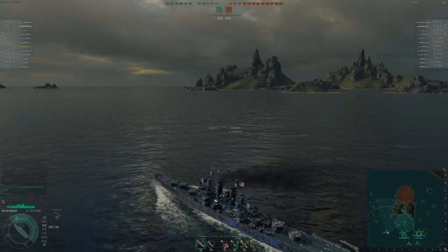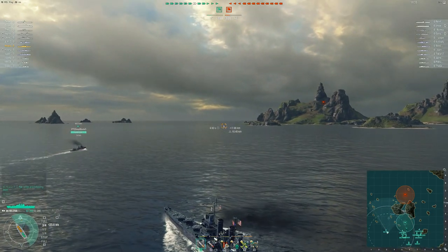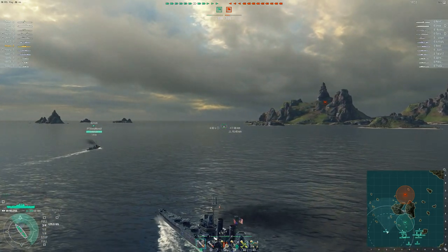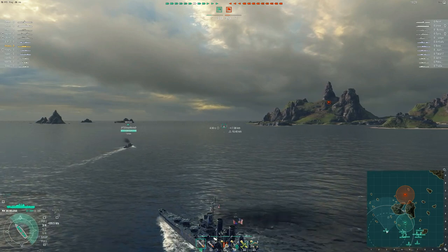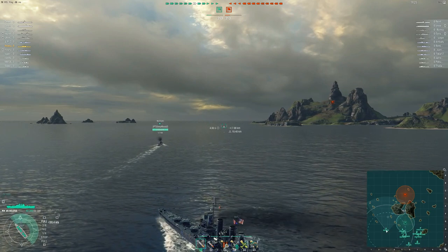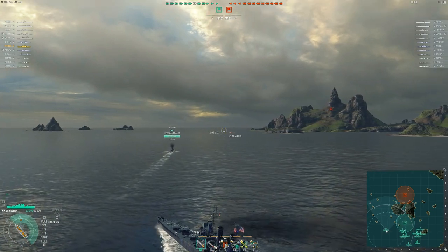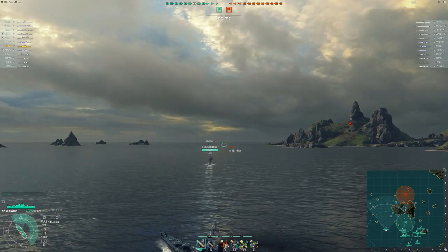What is up bros, welcome to today's video — we're doing a weekly replays video. We pick one of your replays each week, show it off, and not only break down the gameplay but also highlight some really good play in World of Warships. This week we have — I'm probably going to slaughter it — Isasum, and he is playing the Helena, one of my favorite tier 7 cruisers, the tier 7 light cruiser for the USN line.